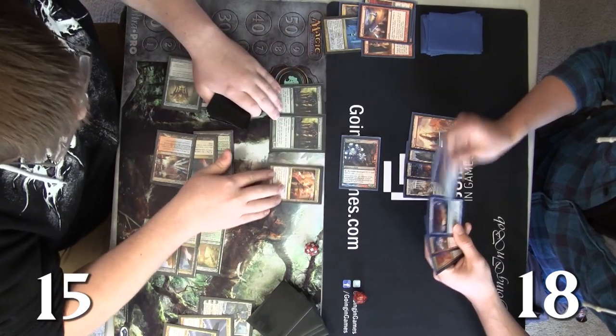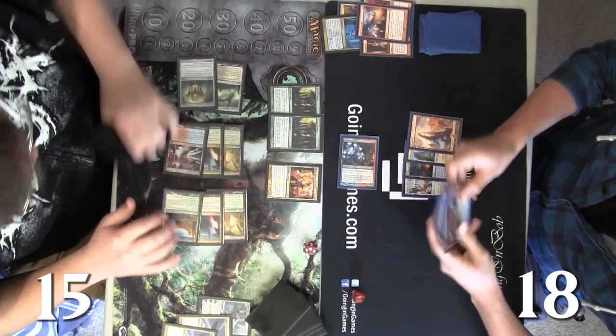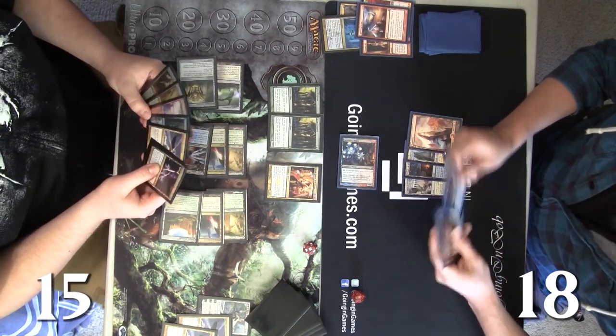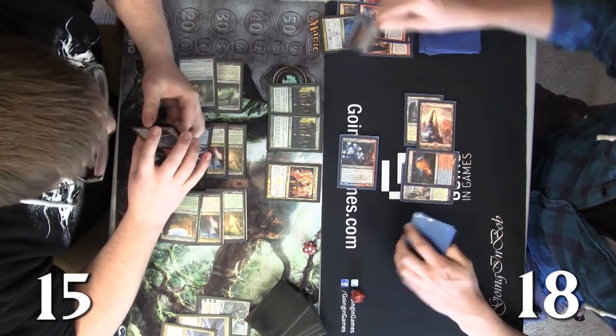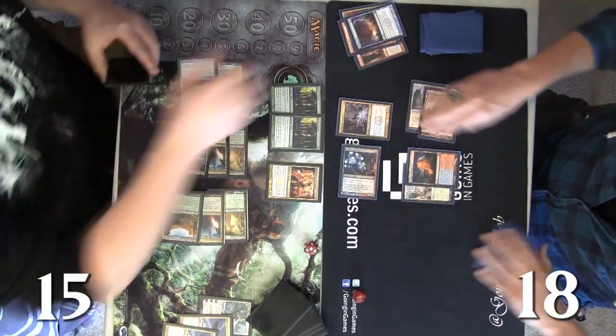Blood Baron isn't the best against this deck since there's no black or white in Josh's list. He does have Mizzium Mortars and things to kill it — he could swing with the Frostburn Weird and kill it with Lightning Strike. Josh actually Cyclonic Rifts the Detention Sphere to get the Electromancer back.